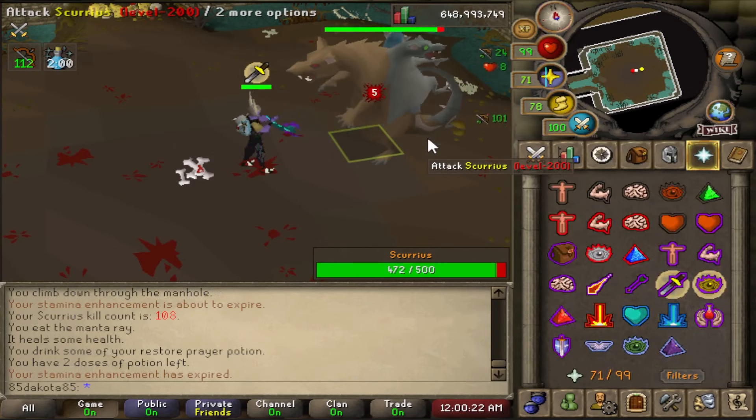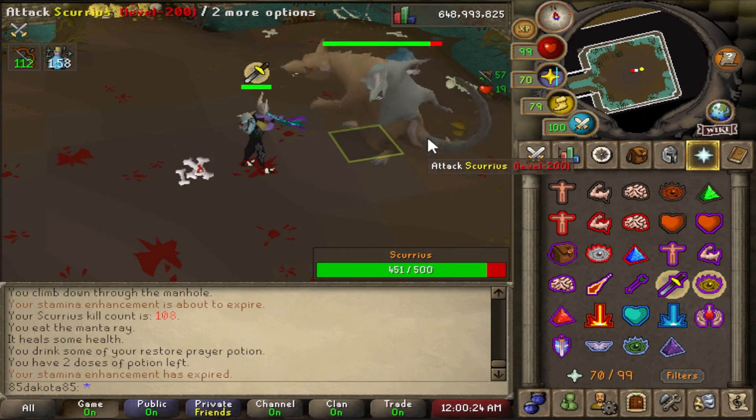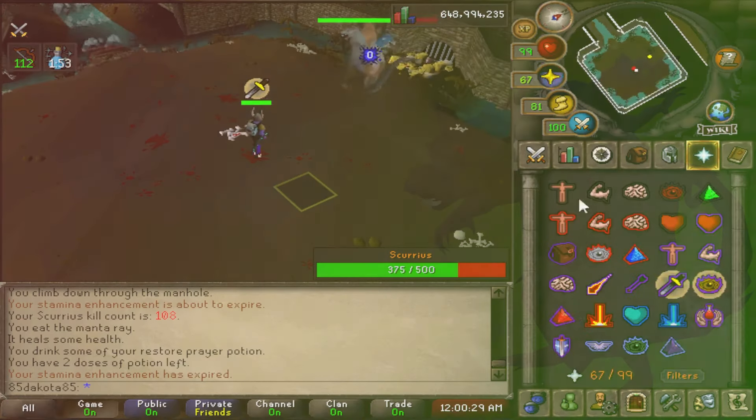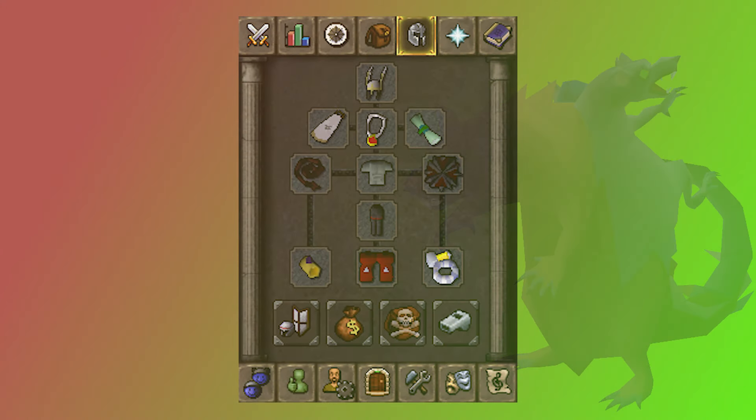The blowpipe does very well in here. If you're not high enough range for that, you can go with a magic short bow and some amethyst arrows or the best arrows that you can afford. I prefer to use melee on the boss though, so I'm going to be going over the full melee setup in a lot more depth. If you have any questions about range or magic then let me know in the comments section below.